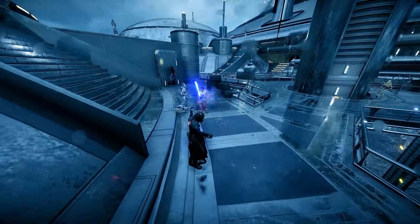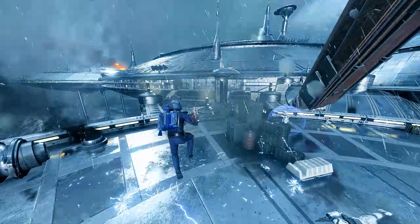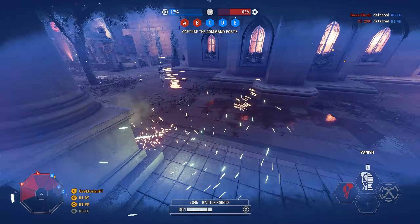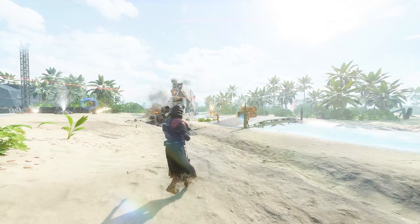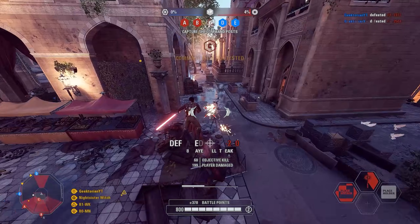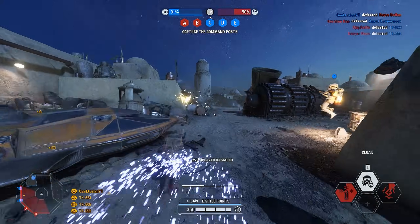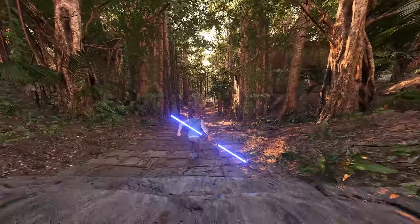Battlefront 2 just got over 60 new characters, all with unique abilities, animations, weapons and particle effects. Brand new heroes and villains from both Legends and Canon made their way into Battlefront 2 through this brilliant expansion mod. Battlefront Expanded is currently the largest and best mod overhaul for the game, bringing custom abilities, fan favorite characters and new mechanics. There is so much new stuff in this pack that you will spend days discovering everything, and today I will show you how to easily install it, handle modding issues, and make Battlefront 2 feel like the Battlefront 3 we never got.